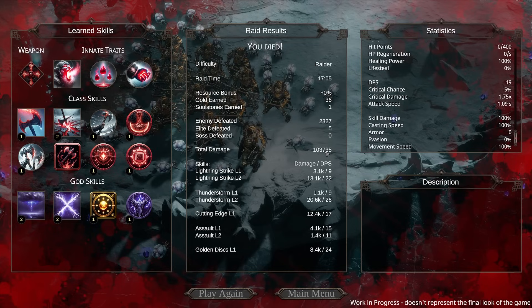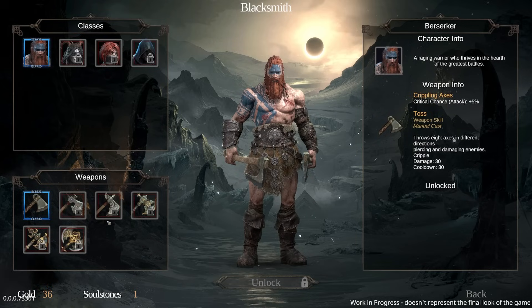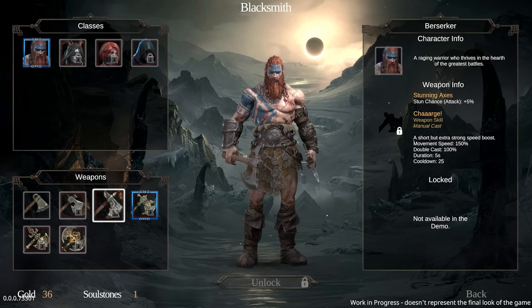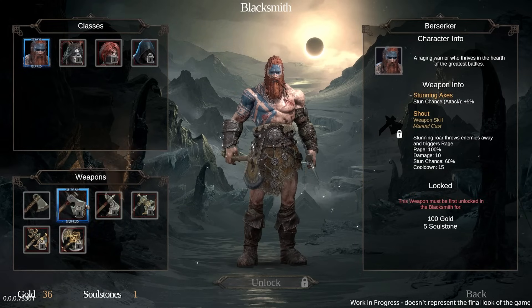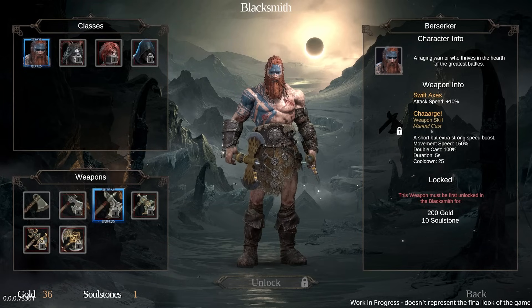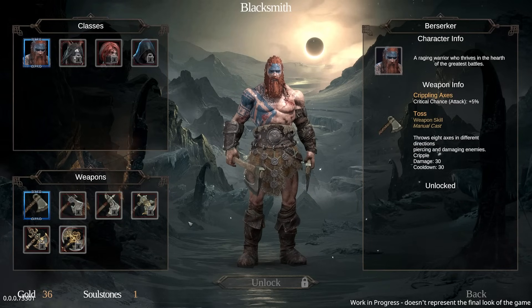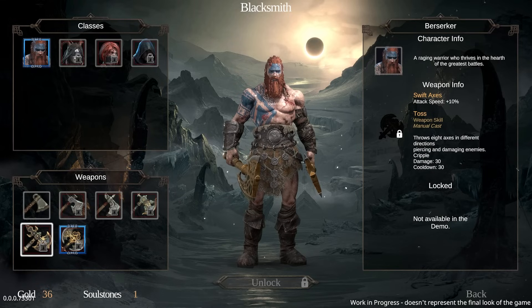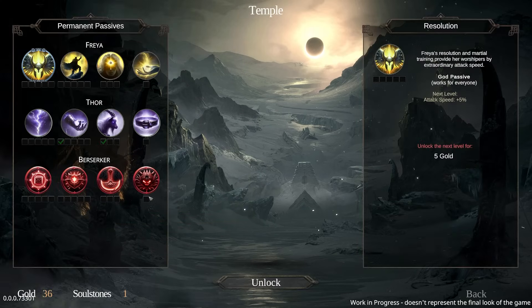103,000 total damage, zero resource bonus, 36 gold, one soul stone earned — difficulty: raider. Let's go to the main menu. There's a blacksmith to buy new weapons for your hero — not available yet, but there are three weapons listed: toss, roar, and charge. Double cast sounds really good. Some of those already look like they have stats — actually those might be placeholder.